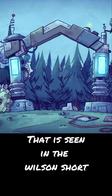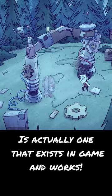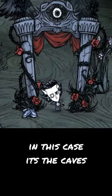The portal that you see in the Wilson short is actually one that exists in the game and works. It doesn't look like the short but it's similar. Using the portal takes you to another shard — in this case, the caves.